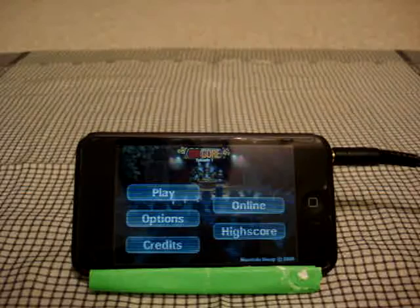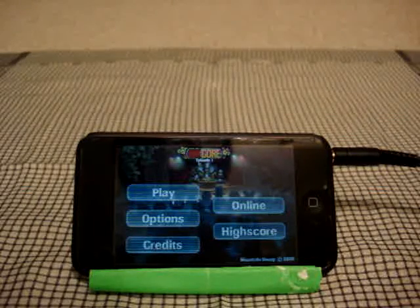So on the main menu, what we have is Play, Options, Credits, Online, and High Score. When you hit Play, you start from the beginning with a score of 0, making your way throughout the game.